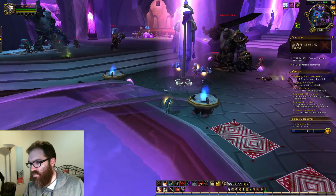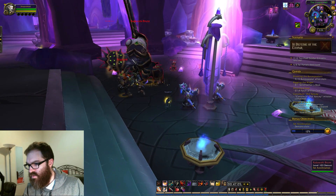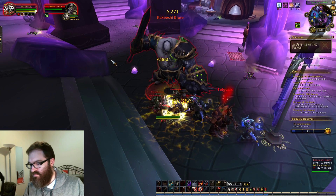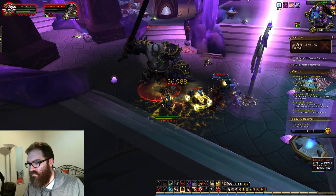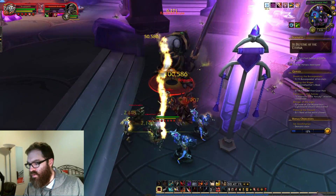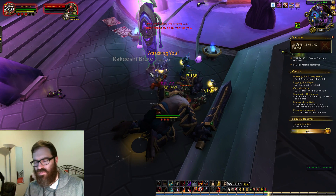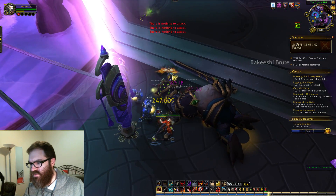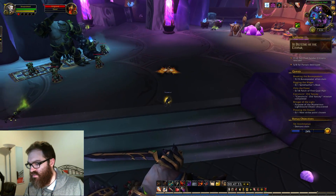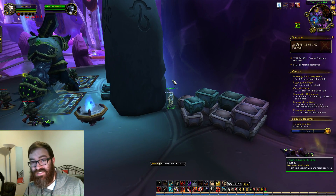I gotta turn on Blade Flurry. There we go — I was like, why am I not doing a lot of damage? Because I forgot to Blade Flurry. Blade Flurry — high threat attacking. Okay. Sticky volatile substances — gross. Why is everything sticky in WoW? So many sticky things. Free that lady — you're good to go. There is a portal up there — how do I get up there? I'll tell you what I will do — don't distract those guys. There's a portal, got it. What do we get as a reward? 46,000 experience, 50 gold.